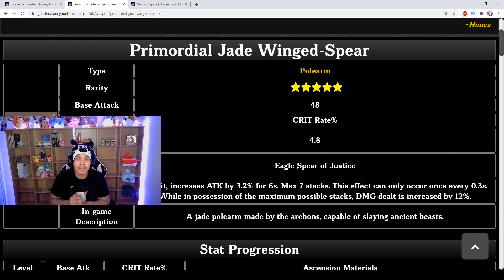Depending on how you build Zhongli, this weapon would be broken because of the crit rate. If you have crit damage on your circlet, geo damage on your goblet, and attack percent on your sands, it's over. Having those three main stats plus this weapon's crit rate — combined with crit damage and crit rate on your artifact substats — makes this an incredibly powerful combination.